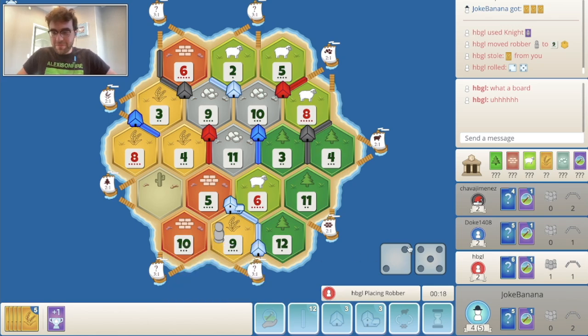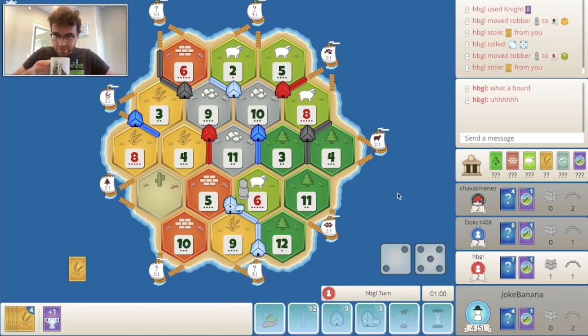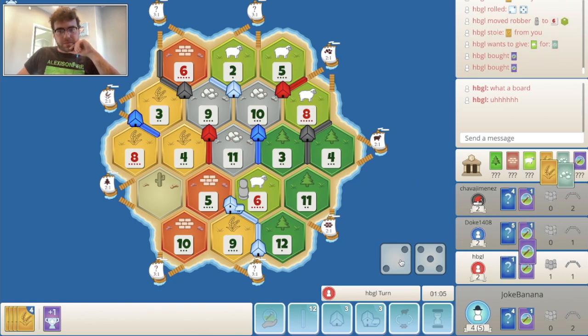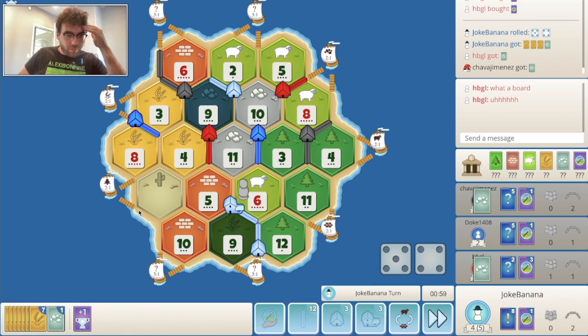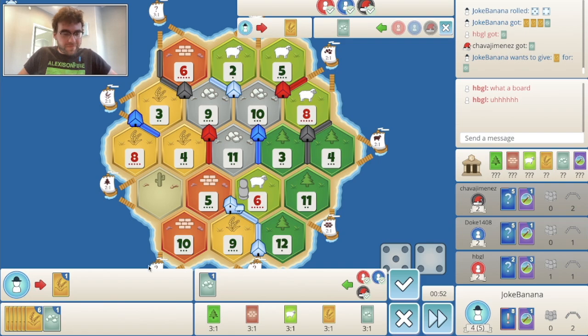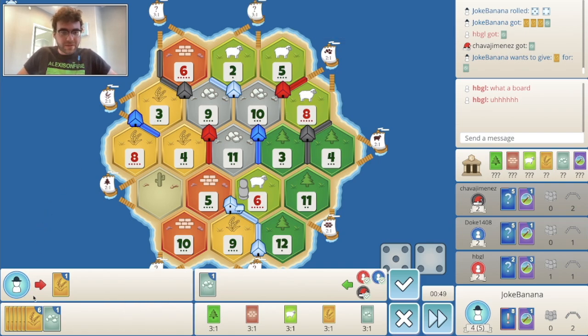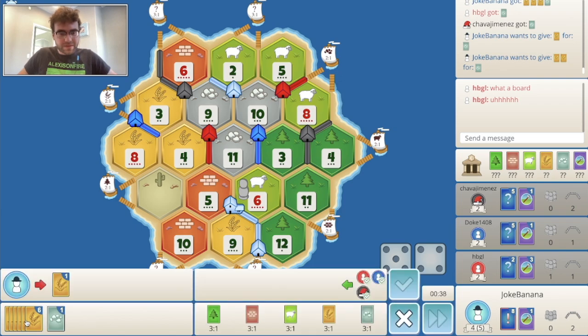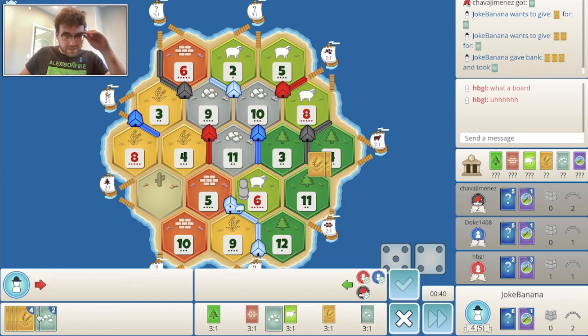That one gets blocked with an immediate 7 roll right after — getting solo blocked big time. I feel like we have many options of what we can do, and it just kind of depends on what we roll. I'd be super happy to build another city. No one's gonna give me that — let's buy more dev cards, because we can't build the city without doing some sort of deal.